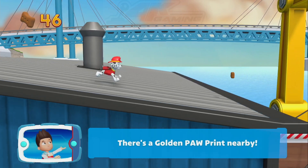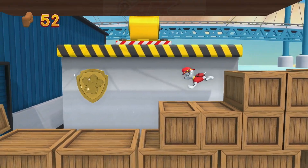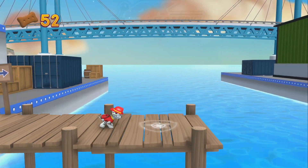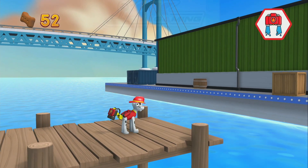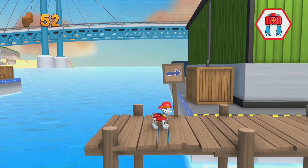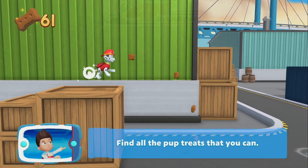You got the pup treats! There's a golden paw print nearby! A golden paw print! You got it! See if you can find them all! Which pup ability should you use? Awesome! Find all the pup treats that you can!